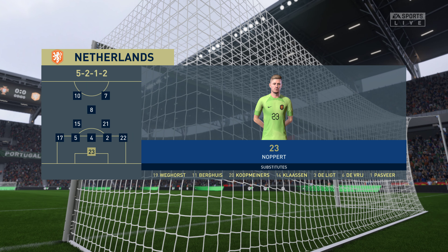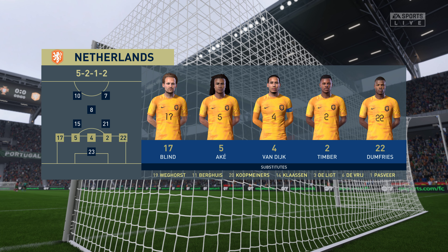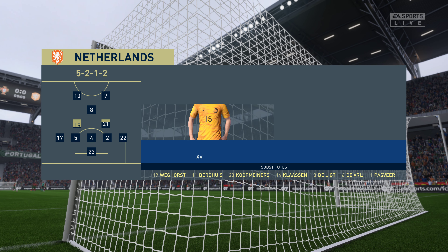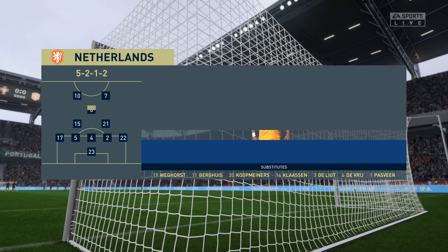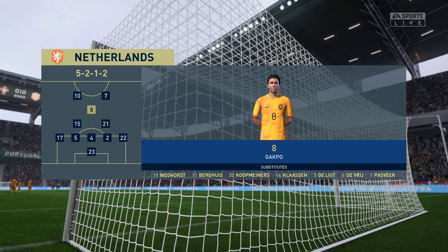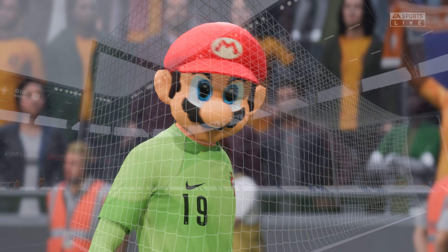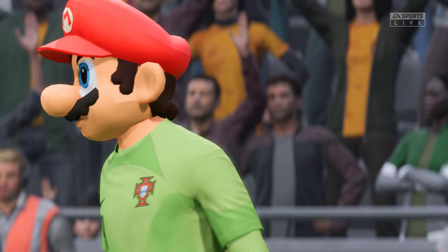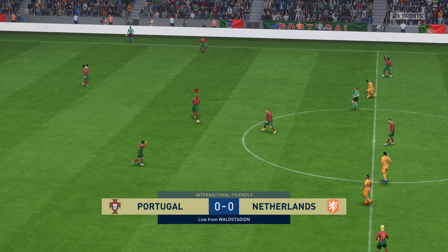Here's the starting eleven for the Netherlands. Nathan Ake plays alongside Virgil van Dijk in central defence, and there are so many different ways to configure an attack — in this case it'll be two men up front. And this confrontation is underway.